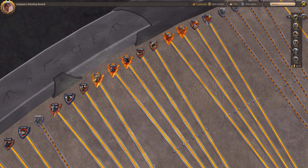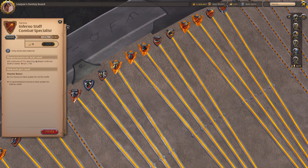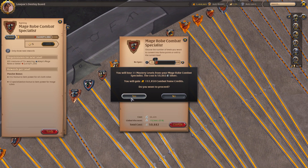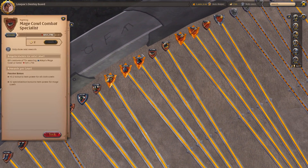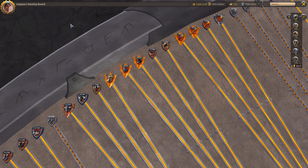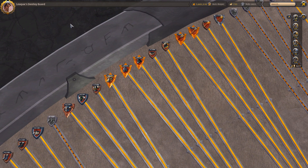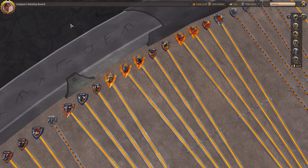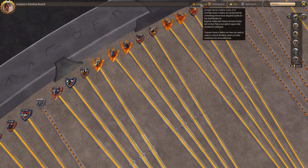So if it costs 8 LP for level one of inferno staff, it costs half that — 4 LP — for mage robe, and a quarter — 2 LP — for the head piece. Off-hands have to be handled differently in the fame credit system, which I'll explain shortly. So weapon is the most expensive to level in terms of priority, chest is half, and boots and helms are a quarter of that.